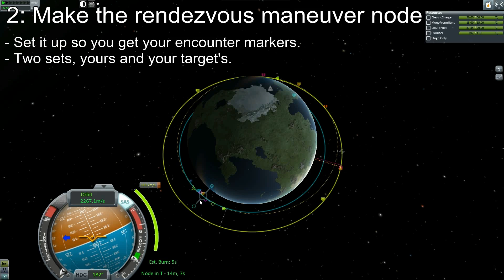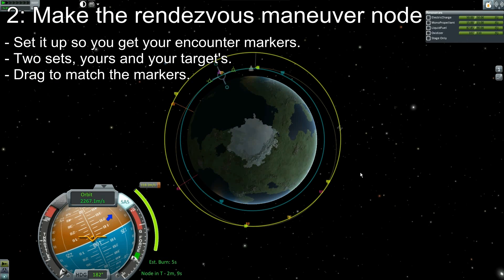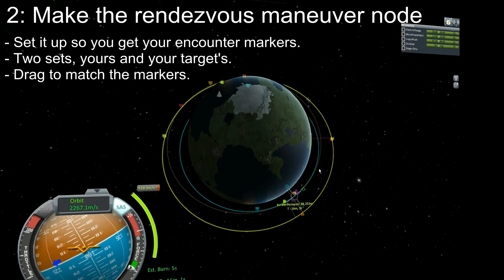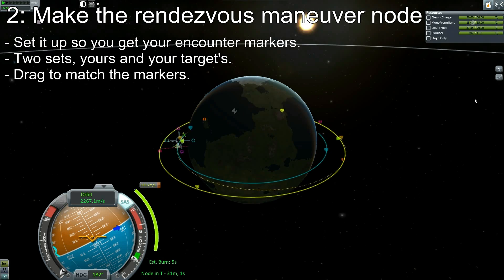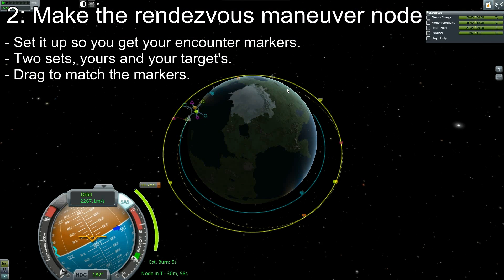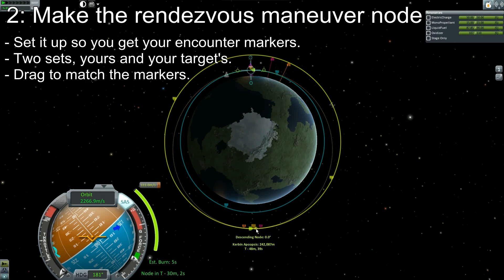We're going to drag this maneuver node around and see if we get a good encounter — and you'll notice we don't. Why? Because we're in a really bad place; we are in front of the space station and we actually want to be behind it. You want to do the burn at sunset, because ideally somewhere on that side means we're going to be getting close to the station at sunrise and we'll have the entire traversal of the orbit to match with it. That's not critical if you don't mind working in the dark, but I personally don't. So have your maneuver node meet him on the sunrise side of your orbit.